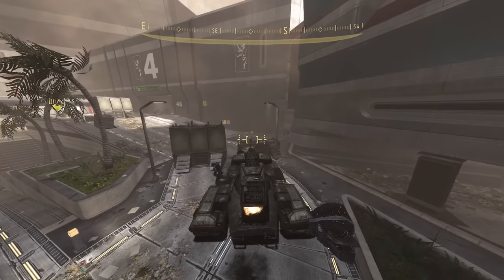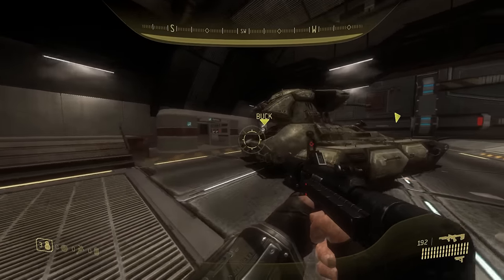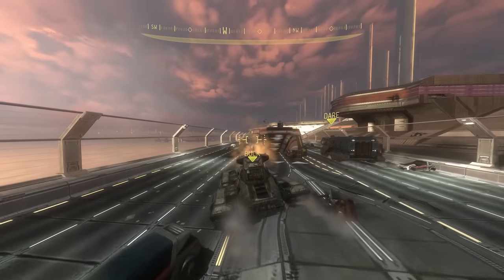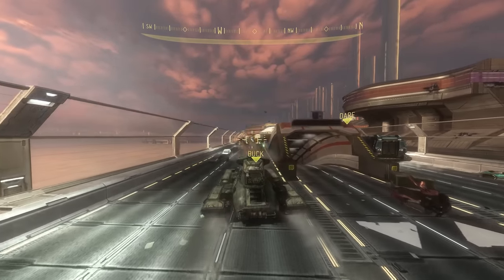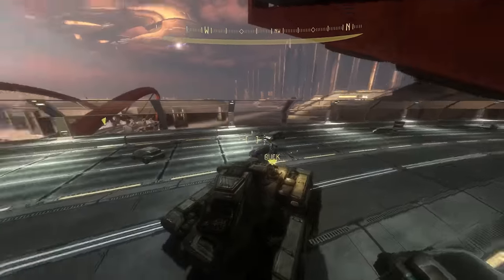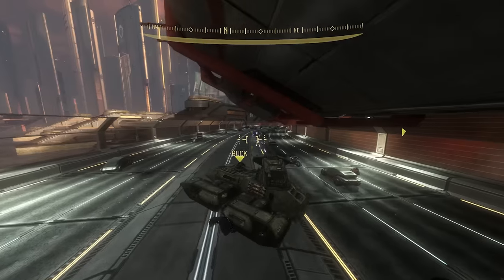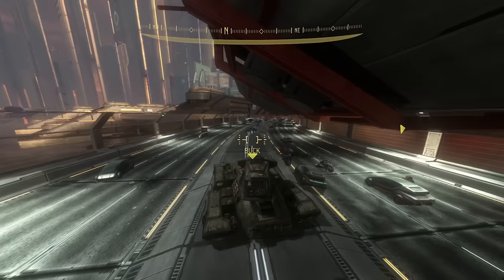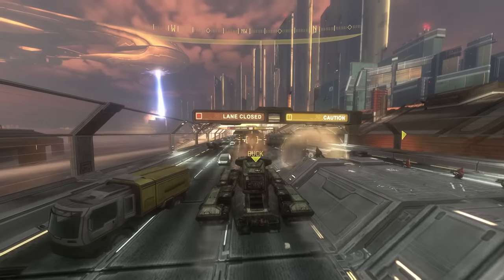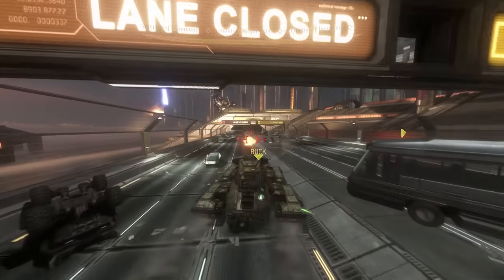When you thought you were done with the tank in ODST after Kizingo Boulevard, you get access to another tank in Coastal Highway. Not only do you have to escort the elephant, but in that last stretch of the highway the enemies get really intense — way more wraiths, shade turrets, and bigger enemies. Having the tank to help you keep Dare and Virgil alive in their garbage truck is really nice, and getting to clear out the enemies coming in front of you makes it a memorable tank section.